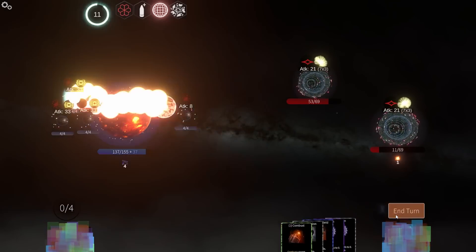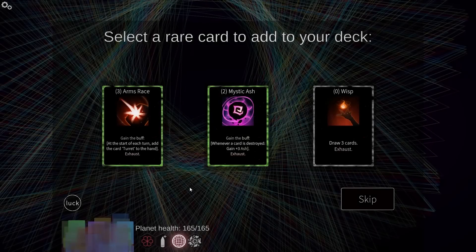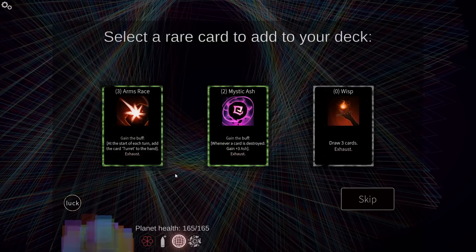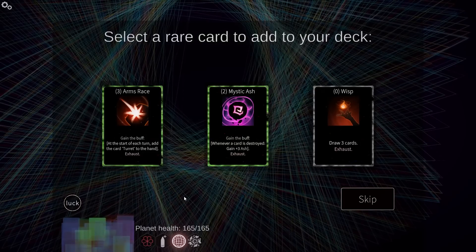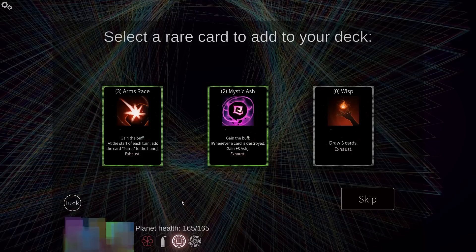There's Ashen Shield — took a long time to show up, but it's fine. Just create a flamethrower — it'll just eat a hit for me. Whenever a card is destroyed, gain three ash — that's kind of nice. Start of turn, add the card turret to hand — eh, not as nice. I don't have a whole lot of card destruction though.